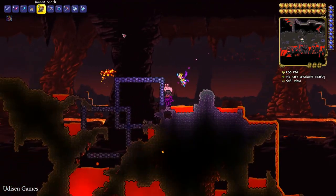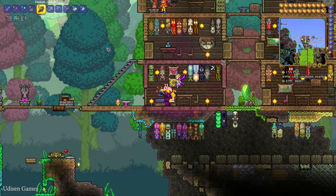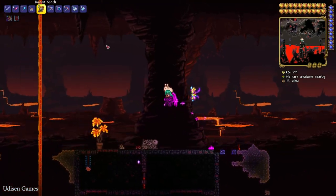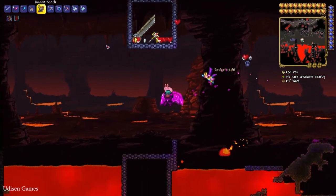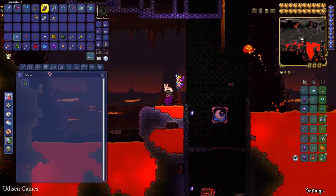If you want to return to the surface, use a magic mirror, then use the demon coach. How to receive this item I already showed in one previous video. Kill different demons — before this demon drops a very rare item.